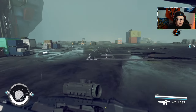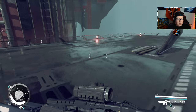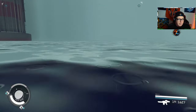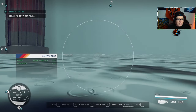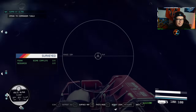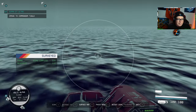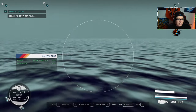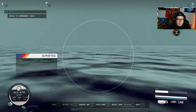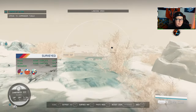For the ocean on Neon specifically, land at Neon — not Liqueur, but actual Neon. You'll be on a platform. Just make a run and jump off the side to get to the ocean. As you're swimming and surveying, you're not always going to see creatures at the surface — you may have to look down. For the most part, I found they're deep down, so make sure you're looking downward instead of straight ahead.